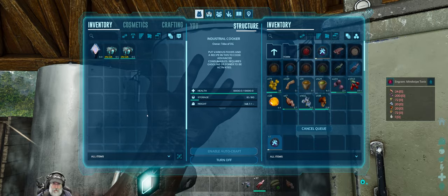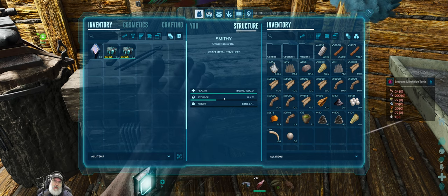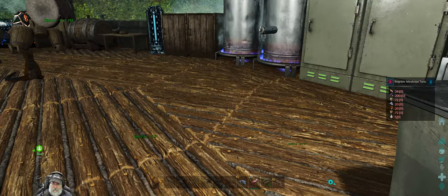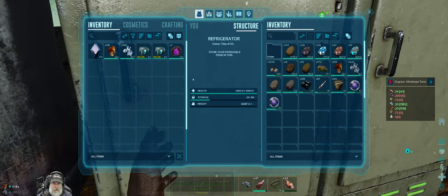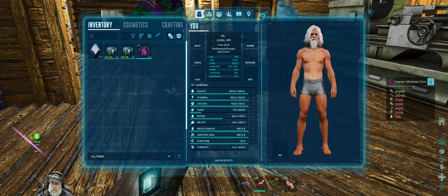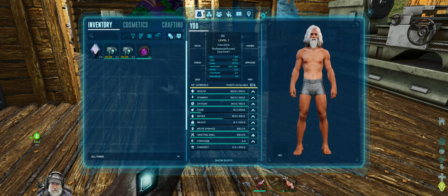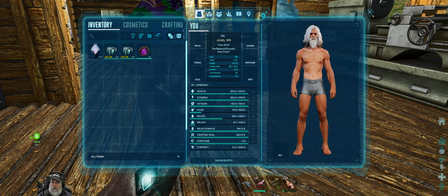Let's do it. I had to do some more hide farming because with the change-up of the slightly better Therizino saddle blueprint, it bumped up our hide requirement. But I believe I now have everything I need to make all of the stuff. We'll put the important perishable items back in the fridge. We'll put everything in the crafting scale. That gets us up to 1140% crafting.